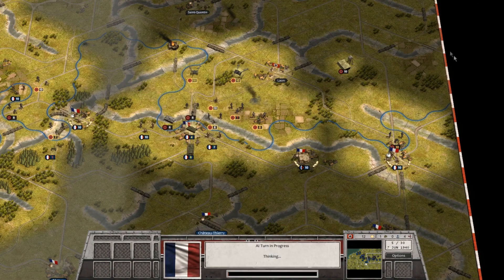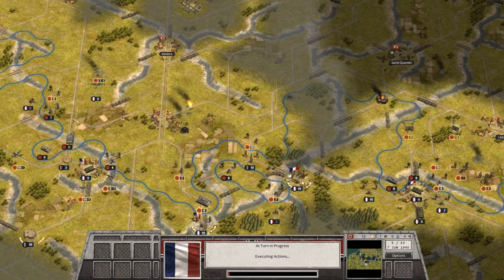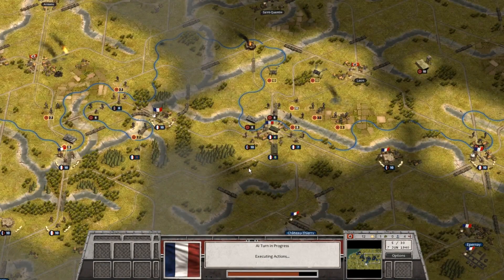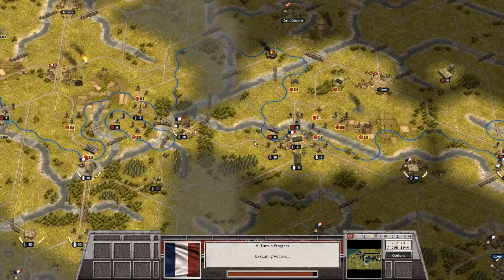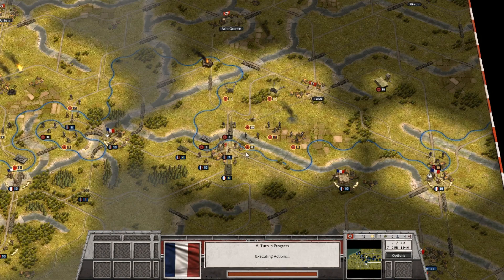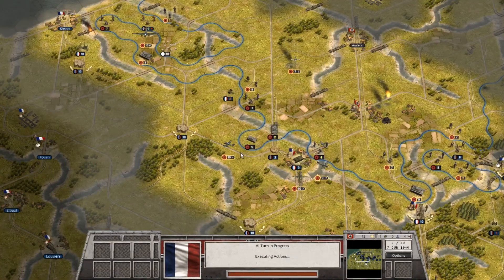We'll go ahead and end this turn. Our air unit, who was a casualty, has nine turns until he is brought back into the game. This French infantry unit did advance east to get back into supply with this town here. They also counterattacked our engineers, but I'm happy with that trade — nearly one-to-one trades are largely in my favor. Things are a bit slow going thus far. The French are putting up a pretty damn good fight to this point.